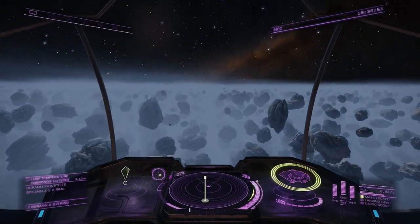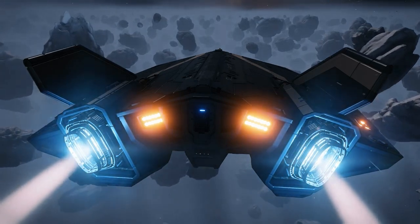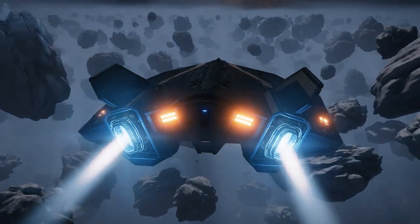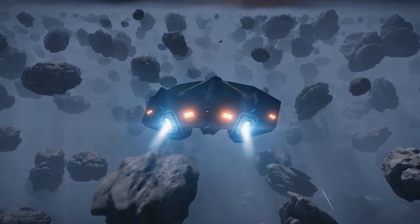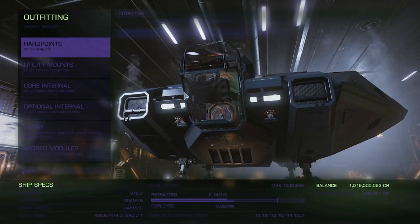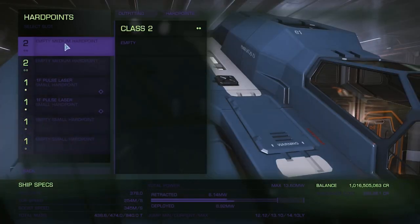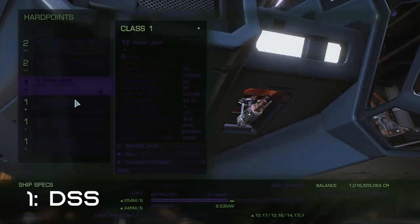You can really do this with any ship, but getting started with like a Cobra Mark III, or in this case a Asp Explorer, can give you a bit of a head start on the profits. To get started, there's a checklist of equipment that's necessary for the budding rockhopper. Number one: detailed surface scanner. I put this first because I always forget this one — this will let you find the hot spots that you're after.